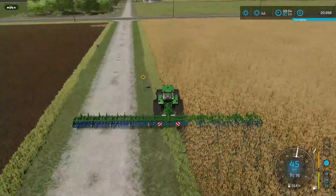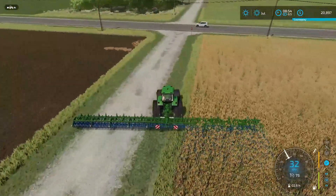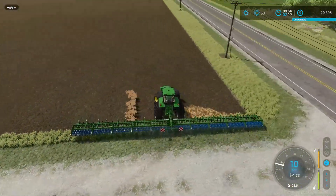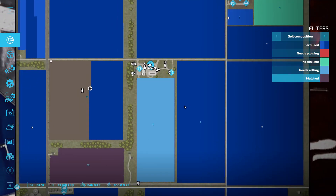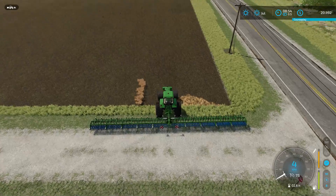There goes the site - it goes straight through, that's all right. Actually, what I should check: do I need to put lime on this field before I go any further? It needs to be rolled, but yeah, not going to bother with that one. It doesn't need lime, so that's fine.